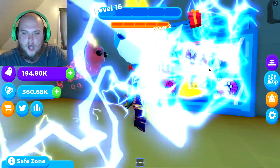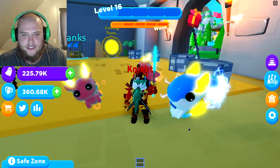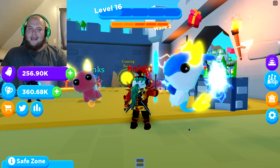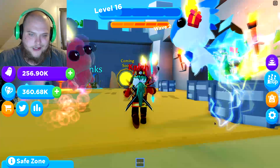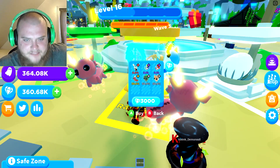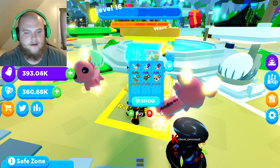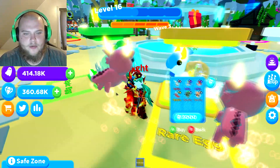They have the wall of game passes too, so you can see it all at once. This Hydra is pretty legit. There's a 0.6% chance to get the red one right here - I'm assuming that's probably the best pet you can get with gems.